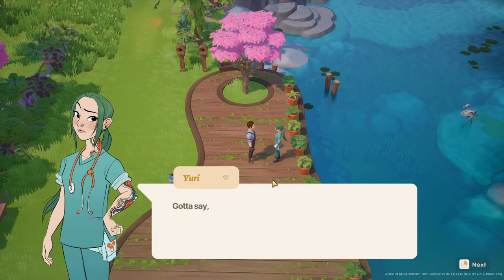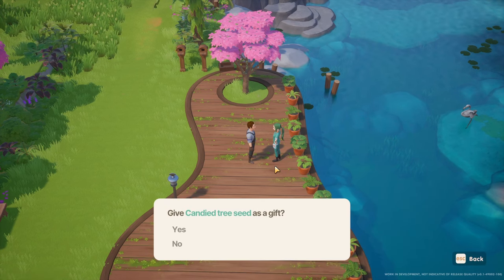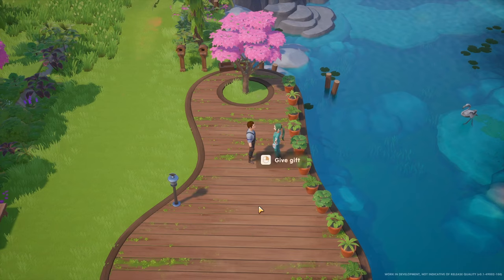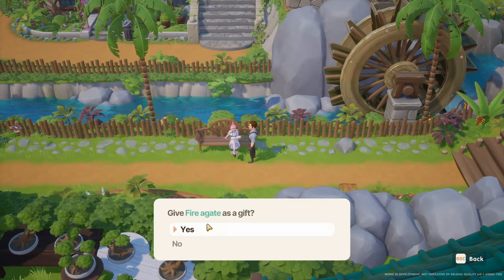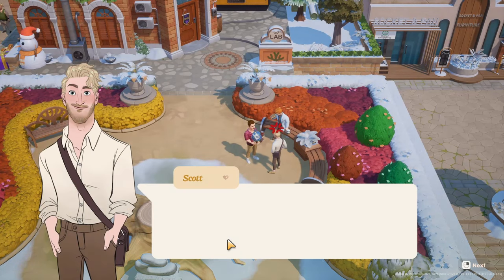Given that 1.0 adds the marriage system, it's also a good idea to start gifting some of the locals while you're running around town. I like to pick out a few locals and make sure to gift them something easy to get, like forageables. Just pay attention and don't give someone something they hate, like trash — because believe it or not, people hate being gifted trash.